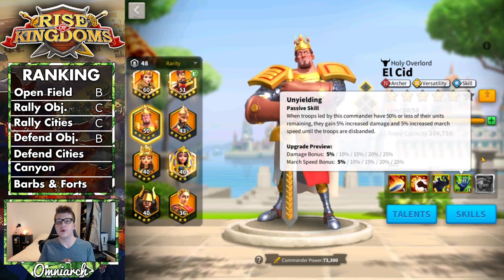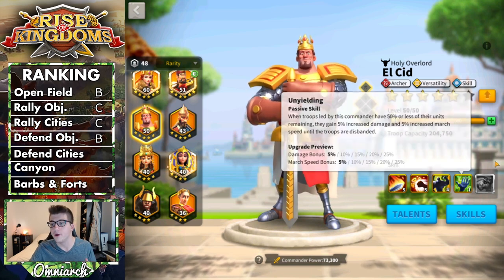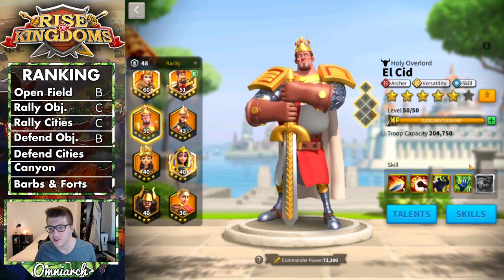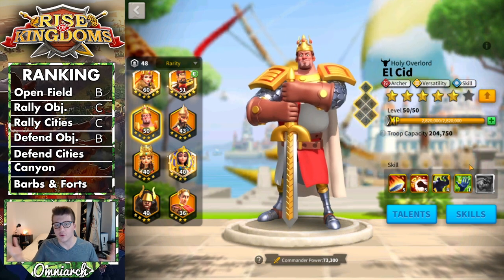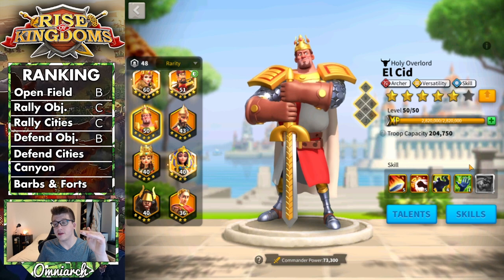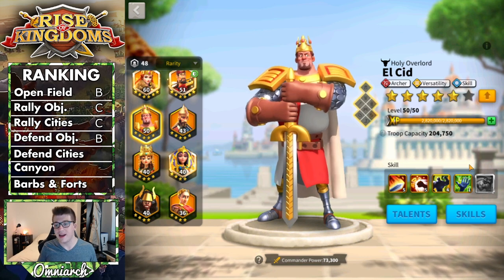Defending cities is a different story. El Cid does care about archers with his third skill, and unless your city is about 80% archers, I wouldn't recommend having him on your wall even as a secondary. Unlike a flag, a city under rally doesn't get constant reinforcements, and once you hit that 50% mark your damage output really drops off. Because of that, El Cid is a D tier commander for defending your city — he's bad at it, don't use him for that.